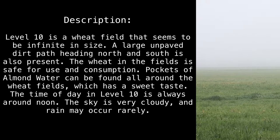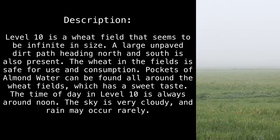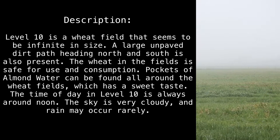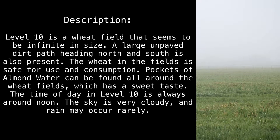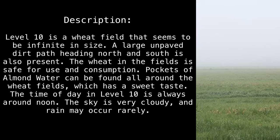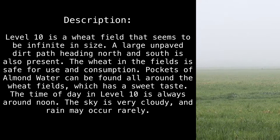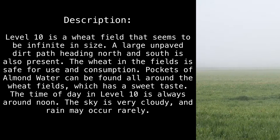Level 10 is a wheat field that seems to be infinite in size. A large unpaved dirt path heading north and south is also present. The wheat in the fields is safe for use and consumption. Pockets of almond water can be found all around the wheat fields, which has a sweet taste. The time of day in Level 10 is always around noon.